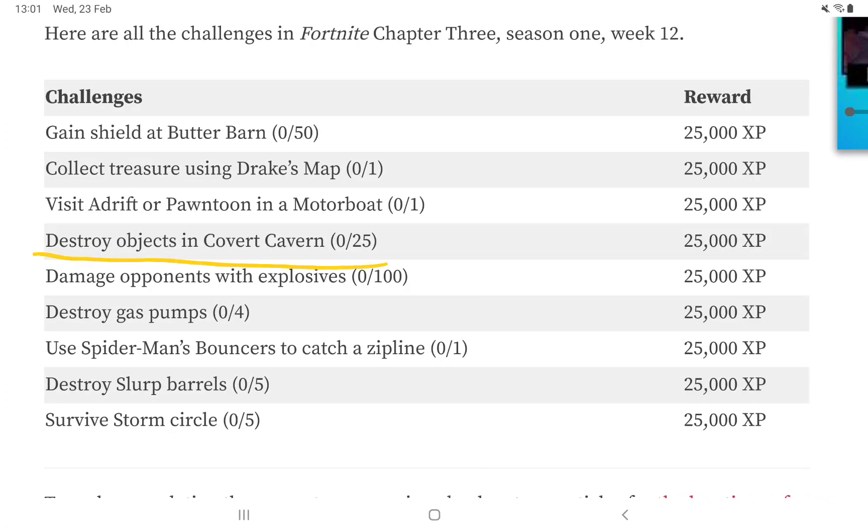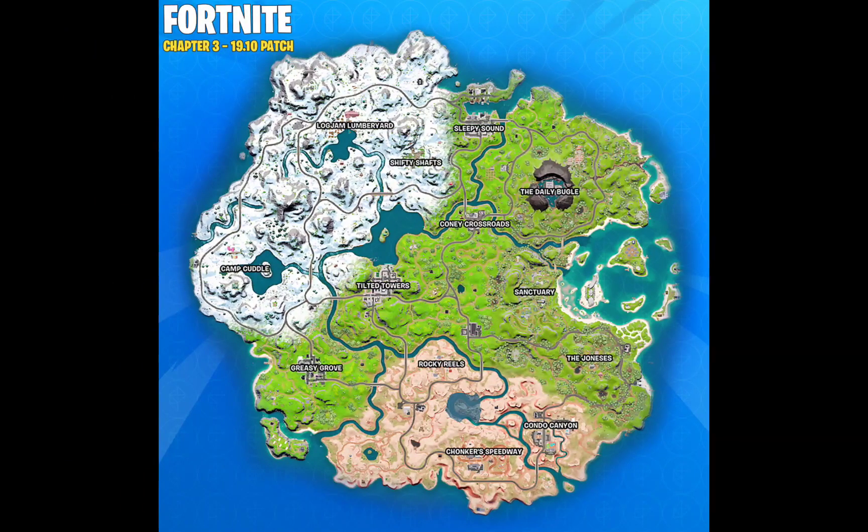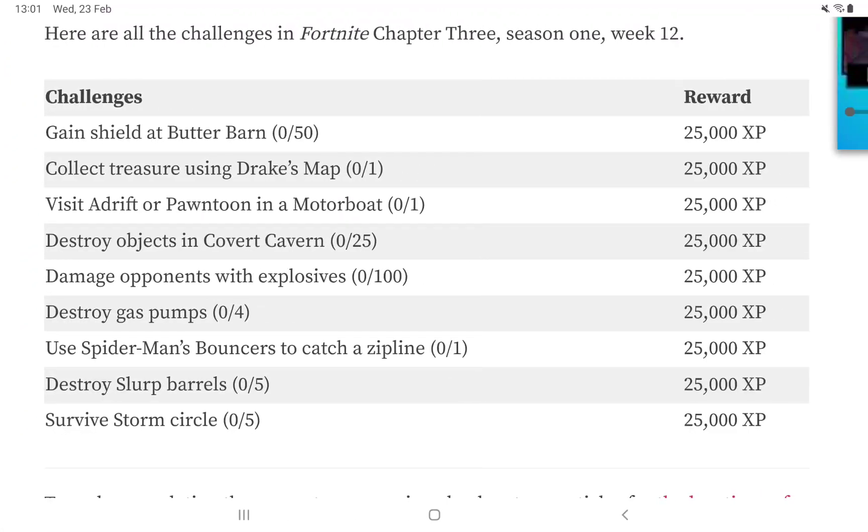Destroy objects in Cover Cavern — this is quite easy because the location will be shown on the map.